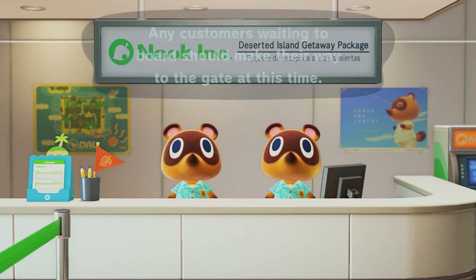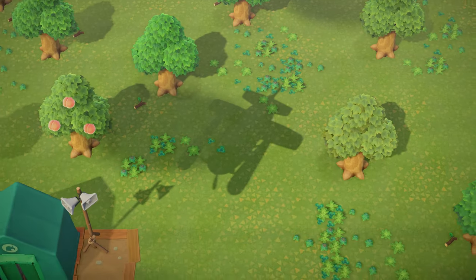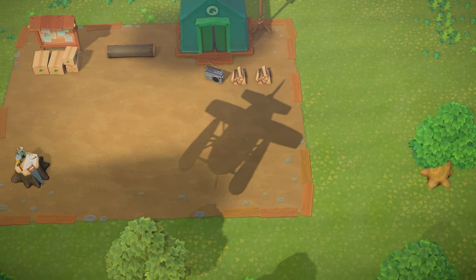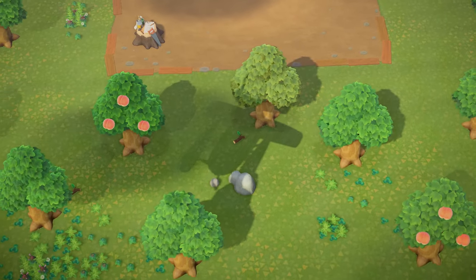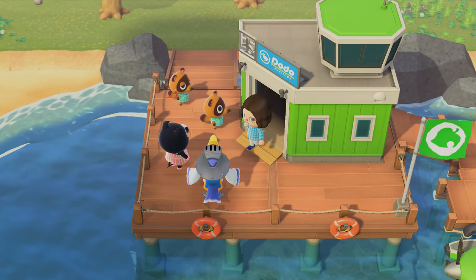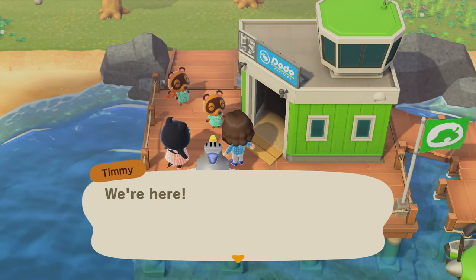Any customers waiting to board, make their way to the gate at this time. Come on, let's all board the plane together. Peaches? Okay, we did just have peaches on the last island, but the fruit doesn't really matter. I really want a blue airport. Green? Green's okay too. I do like Agnes and Sterling.